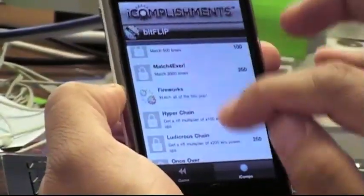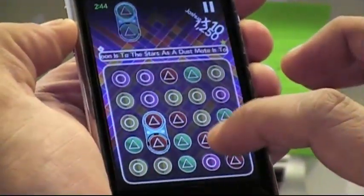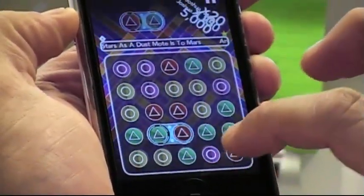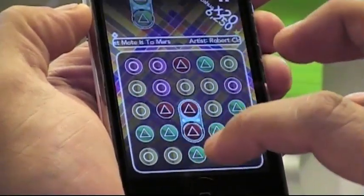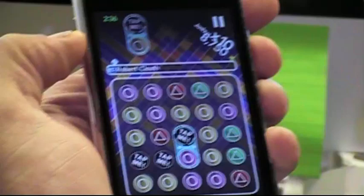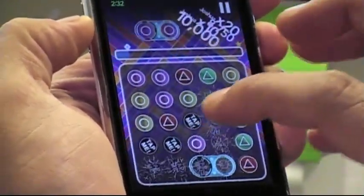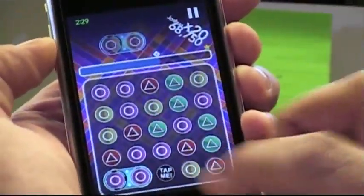Our game has what we call accomplishments, which is our version of achievements. And if you tap pieces like this, it flips them over. That allows you to create more strategy, line up pieces in different ways, and get more points.